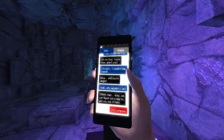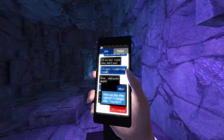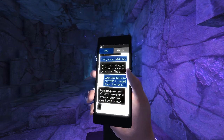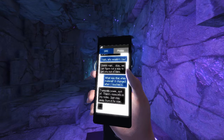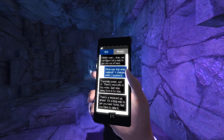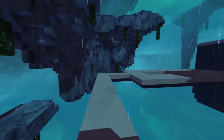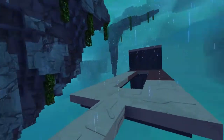The world has this voxel-y look to it — it doesn't look quite like you'd expect a voxel-based game, because the textures are more high-res than you'd usually expect. They don't quite line up to the actual corners of the objects, but there's a reason for the voxels, trust me. You can see a bit of the world melding in there.